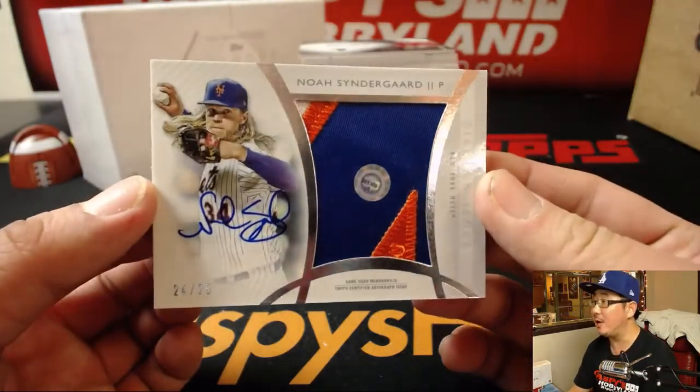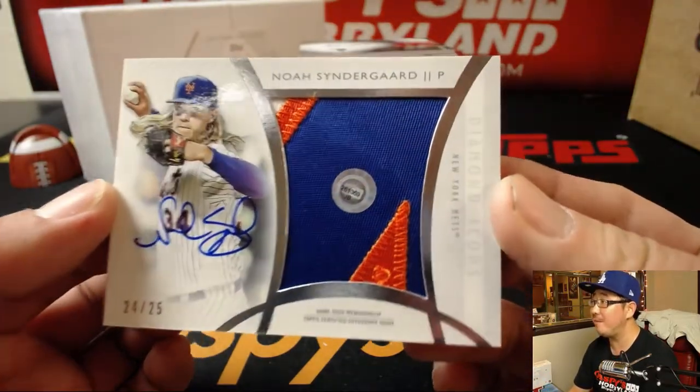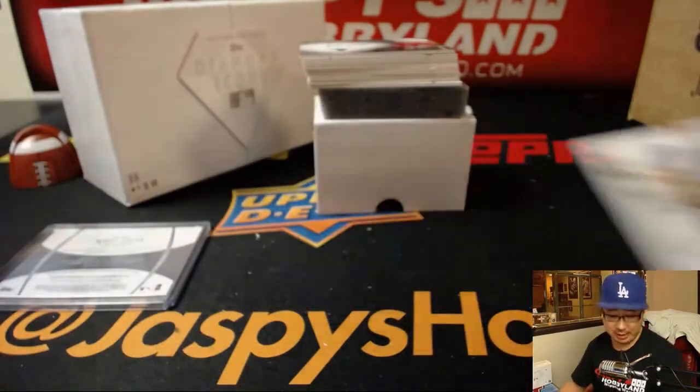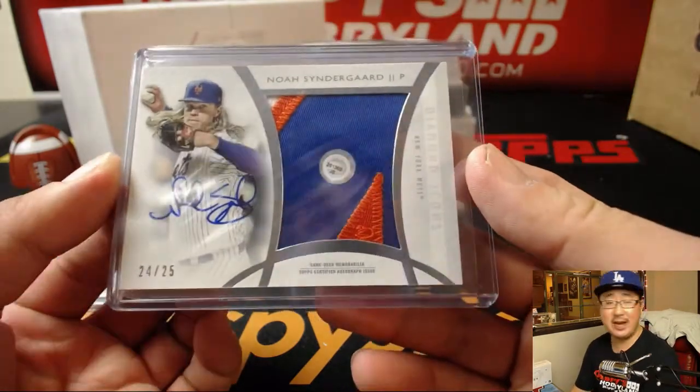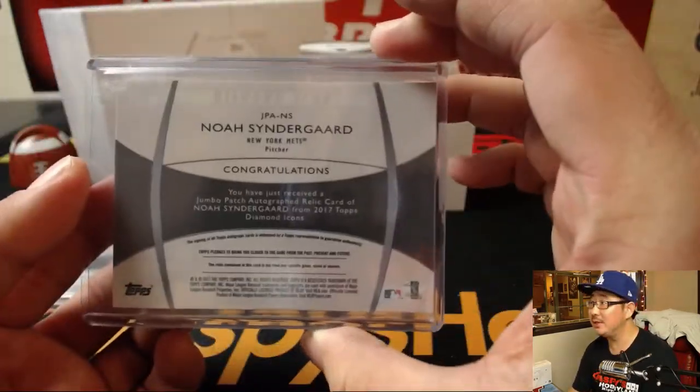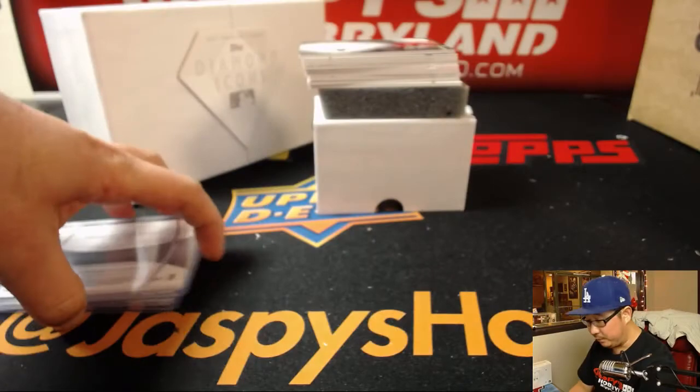We've got another patch auto — Noah Syndergaard, 24 out of 25, plus the MLB hologram sticker. If you go to MLB.com slash authentication, you'll be able to type in those numbers and see exactly where they got that relic, what date, and then you can see if he actually made a start that day — there's an additional story that could potentially be added to that.